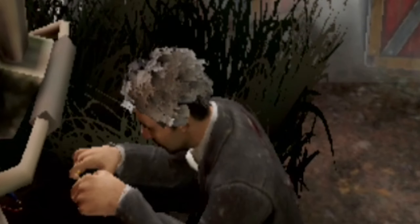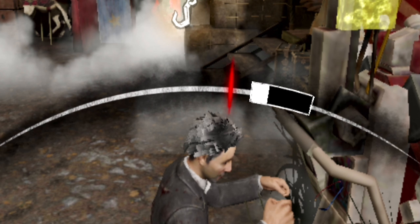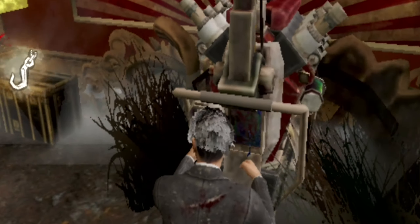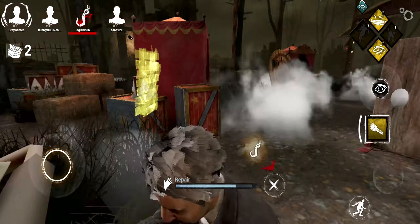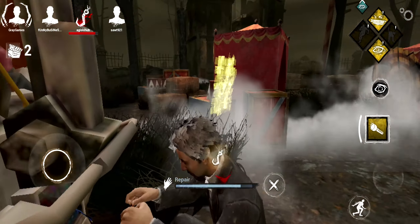My friend has an S10 and it runs perfectly fine for him at ultra and everything, but I guess I'm just unlucky. And there goes Meg. The skill checks are so choppy. Doesn't help that I'm on this map — I feel like the new Crotus Prент Asylum maps are pretty laggy, as you guys can see here. Frame rate is not very good when looking around.